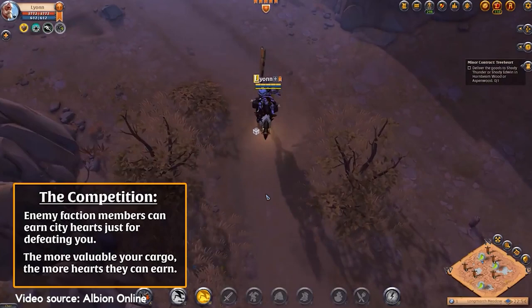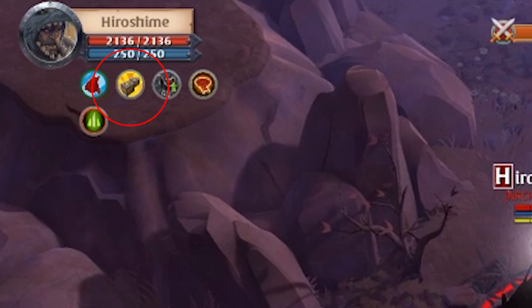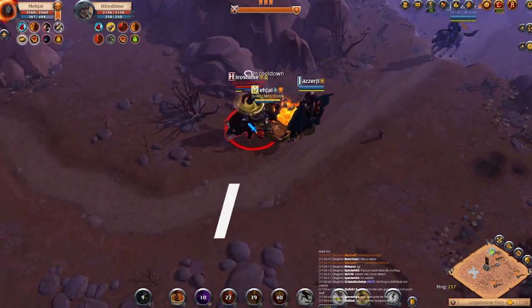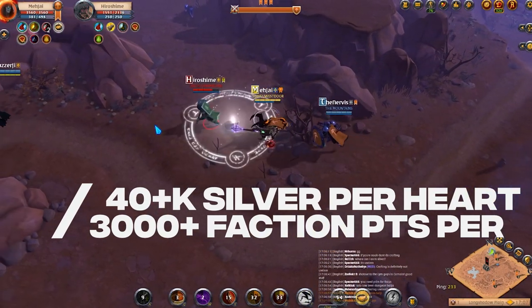Our goal is to gank these transports. When you see a player with this icon on them, they're actually doing the mission. It's an icon or a buff with a box, and it depends on their cargo size — it could be one box, two boxes, or three boxes.